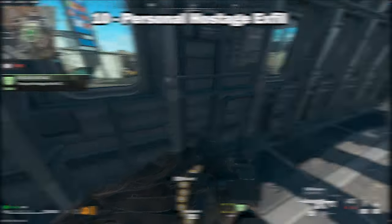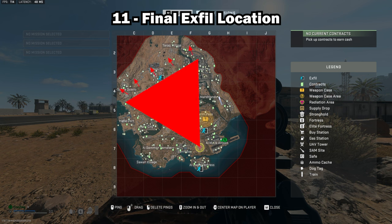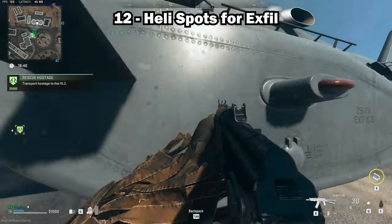To determine the last exfil location, you can draw a cone from the chemist gas circle towards the furthest exfil location. This will give you the general area where the last exfil point will likely be — in this case, the quarry, Rohan oil, Tarak village area. If you spawn near one of those locations, look for a rescue hostage contract to set up your own personal exfil as a backup.